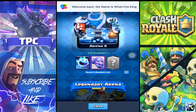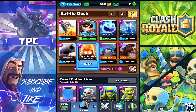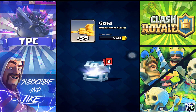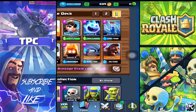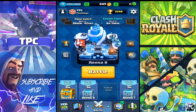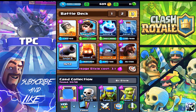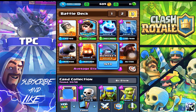The deck is a fire spirit and ice spirit combo. As you guys can see, the deck is right here. I've been using it and I've gotten back up almost 400 cups using this exact deck as you guys have seen on screen right now.